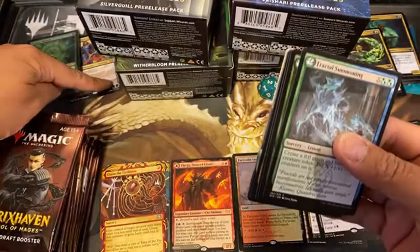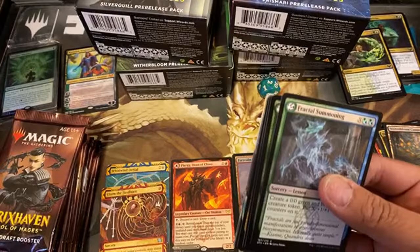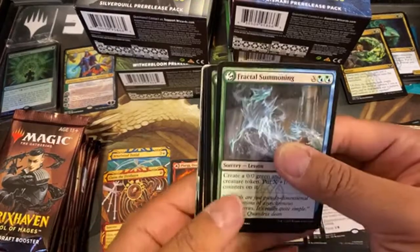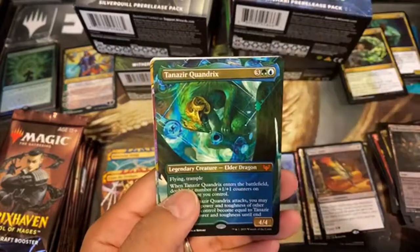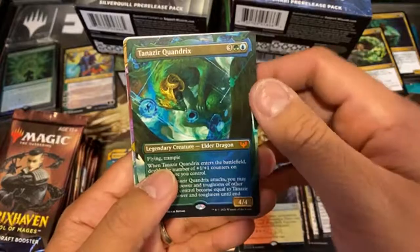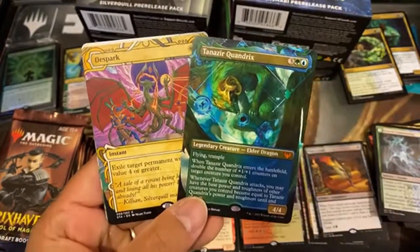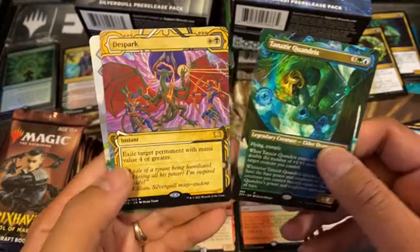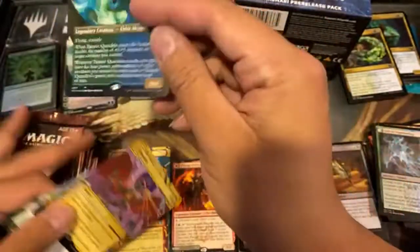We pulled the Kazmina off of that promo pack. Hey Zach, this is sponsored by Zach. We've got a Whirlwind Denial, Claim the Firstborn, and then a Maelstrom — ooh, Mythic. Tanazir Quandrix. Two mythics in one pack — a Mythic Tanazir Quandrix and a D-Spark. Pretty awesome. If you guys know the price on that, let me know.